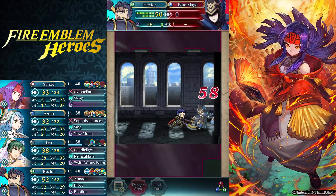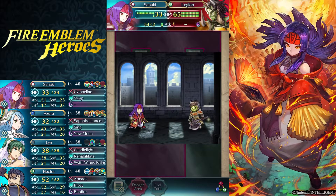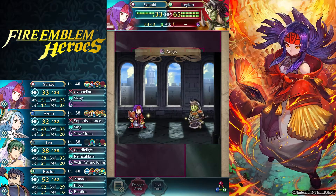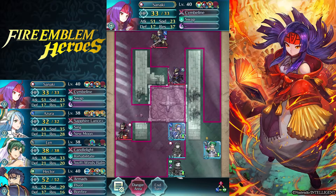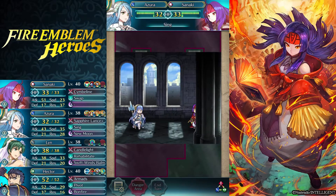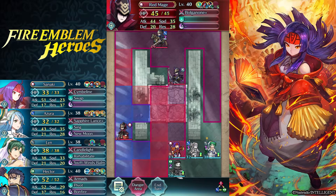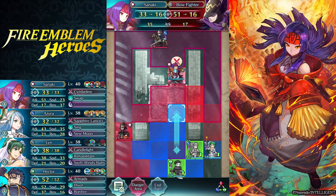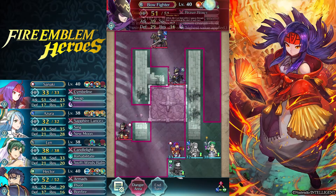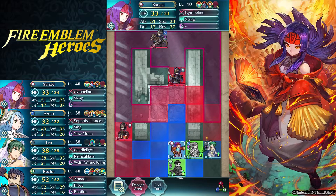I guess the question is how I will take down the Blue Cavalier in the back. Aegis doesn't do anything versus Sanaki. I can Sing to give Sanaki another turn — my Sanaki has Swap, which would not work out because of that. Fourteen plus... she should be able to survive this. Yeah, that's not risky.